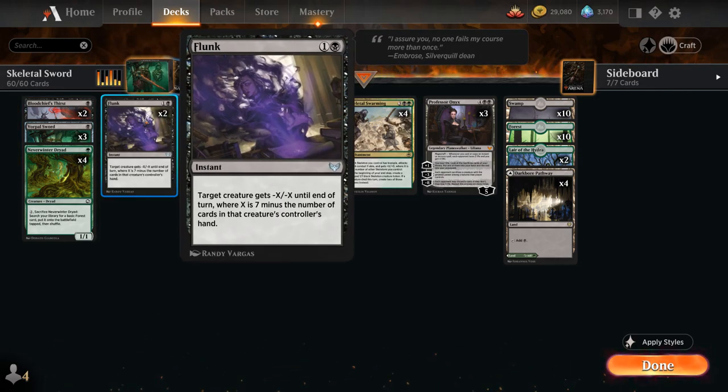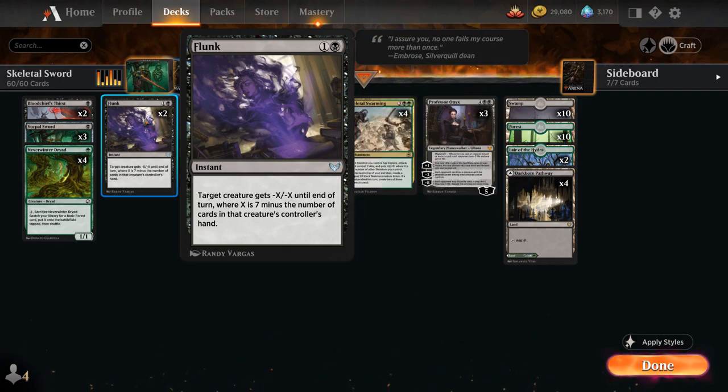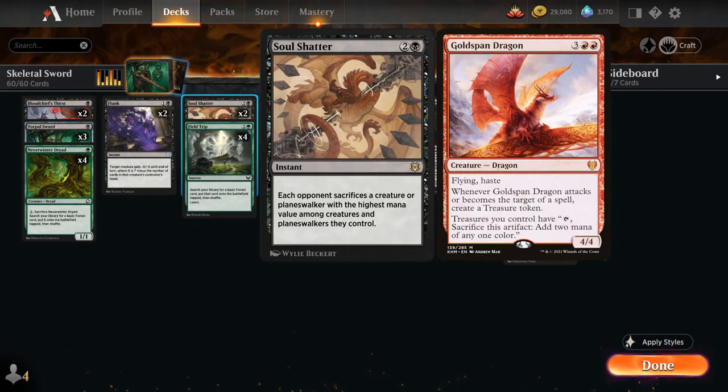We've got two copies of Bloodchief's Thirst as a cheap removal spell that can also be kicked to take out larger creatures or planeswalkers. At two mana we've got two copies of Flunk as a removal spell of choice — I think this overtakes power/ward kill since there are too many dragons and angels worth killing, so Flunk can still potentially take those out at instant speed. At three mana we have two copies of Soul Shatter, which shines especially against Goldspan Dragon so we don't need to target it.